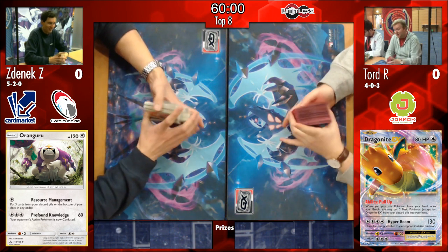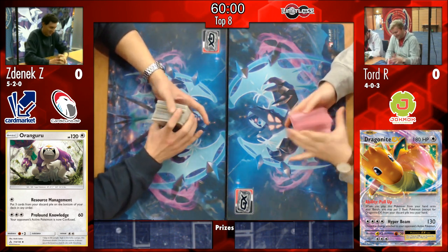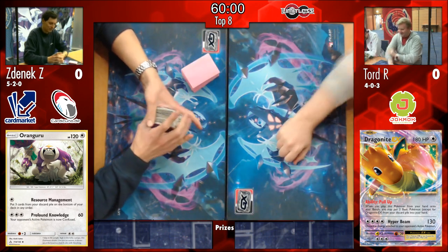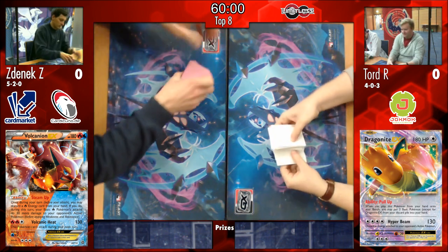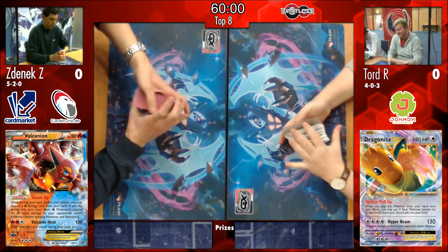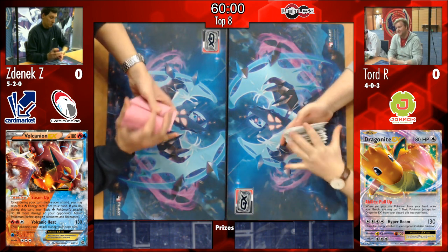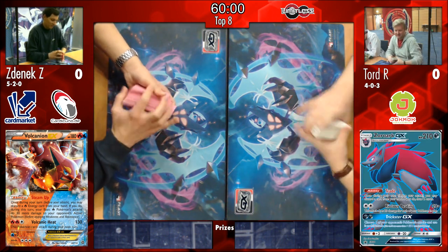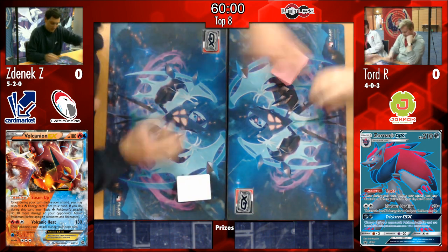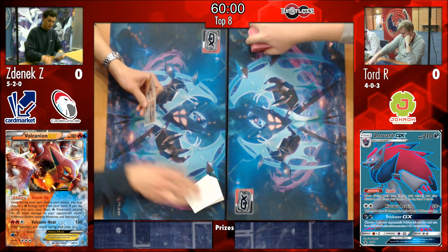Just to go over the deck list really quick - everyone's pretty familiar with Todd's Zoropod list by now. A few people here play the exact 60 cards. He's got the inclusion of the Oranguru to combat that mill, and obviously his high count of Ace Rollers, high counts of Bridgettes, and of course those Parallel Cities to win in the mirror match. He also plays Mellow, Puzzle of Time - things you just play in Zoroark decks.